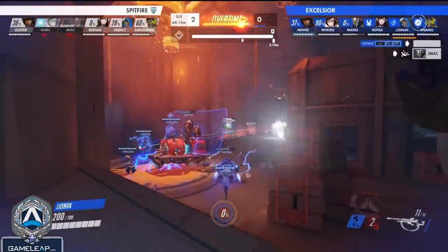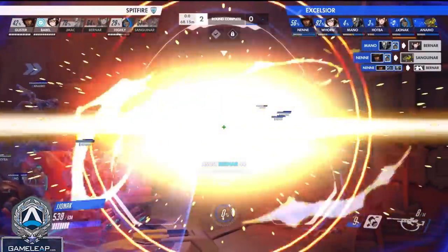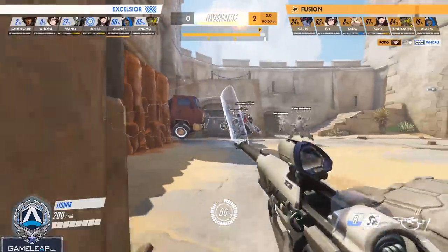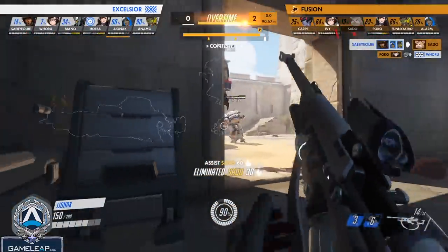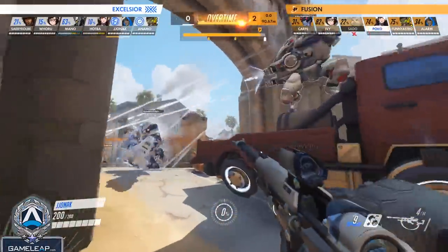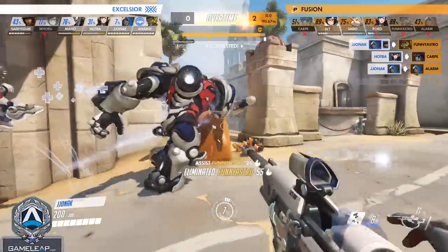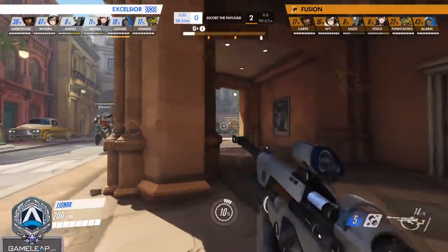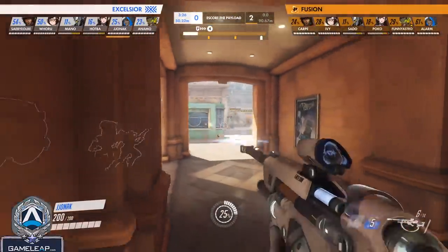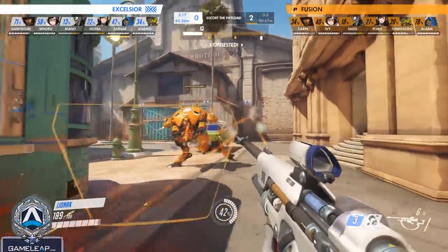Jjonek makes up for a lot with his positioning. He knows what the enemy team is playing — he knows there's no Doomfist, Tracers, or Genjis that can come after him. And because of where he's positioned, if the enemy does come after him, he has so much time to kite away, hide behind natural cover, and get his cooldowns back. Smart, safe positioning allows you to make more aggressive plays. He's not inting into the enemy backline to throw nades — he knows how to arc them from safety. Jjonek has mastered the arc of the nade. He throws sleep darts to catch opponents for free from completely safe ranges where it's impossible for the enemy to punish him. That's what's so powerful about his playstyle.